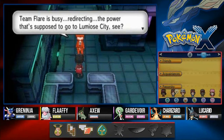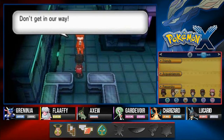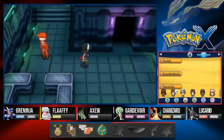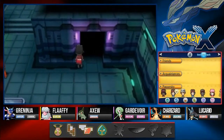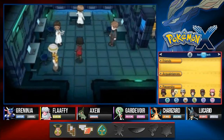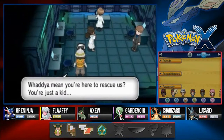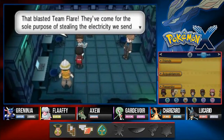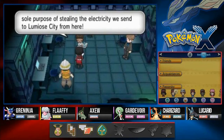Team Flare is busy redirecting the power that's supposed to go to Lumiose City. Don't get in our way! I am going to get in your way. Now if you talk to this guy — you're here to rescue us? You're just a kid! Well, I did it before. That blasted Team Flare — they come for the sole purpose of stealing the electricity we send to Lumiose City from here.